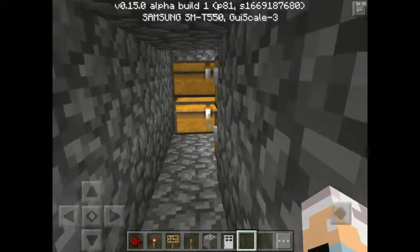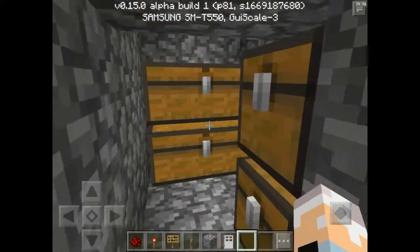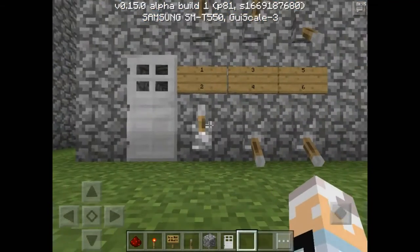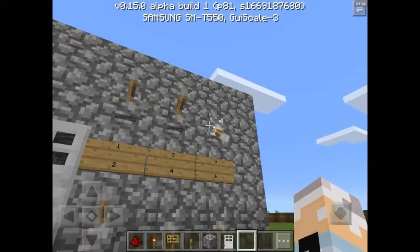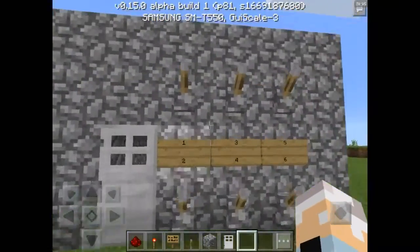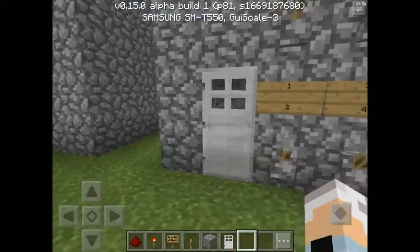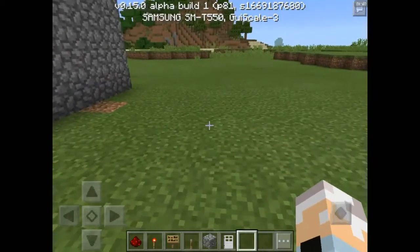The door opens up and you go inside your little base or wherever you have your door at. You can get your loot, hide your diamonds or whatever, and keep it safe from other players trying to steal your stuff. To shut the door, simply press any lever and it resets the password back and your door shuts. The signs are optional — you don't have to have them. You can make it so the numbers aren't visible and just remember the combination in your head.